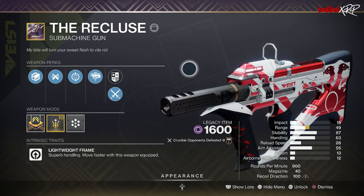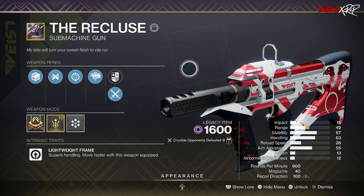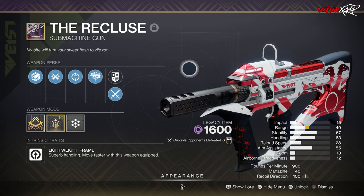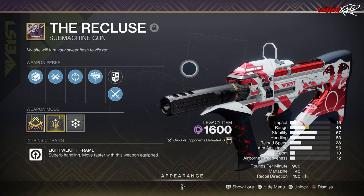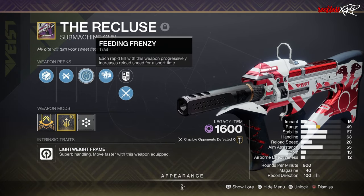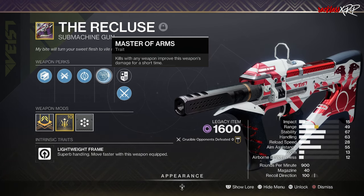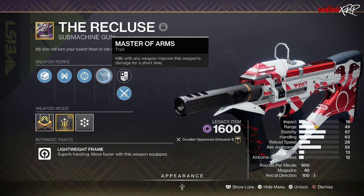The Recluse shipped as a pinnacle crucible reward, instantly became mandatory in PvE, and ruled PvP with an iron fist. Now it's back with random rolls including the iconic Master of Arms perk, which gives improved damage after kills with any weapon. The perk has been tweaked to be more balanced. Third column: Feeding Frenzy, Enlightened Action, Subsistence, Threat Detector, Repulsor Brace, Hipfire Grip, and Dynamic Sway Reduction. Fourth column: Master of Arms, Target Lock, Frenzy, Destabilizing Rounds, Surrounded, Tap the Trigger, and Desperate Measures.